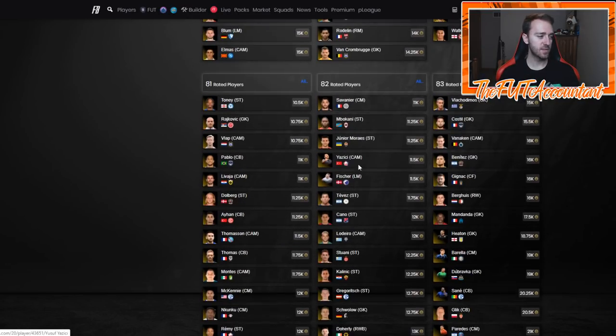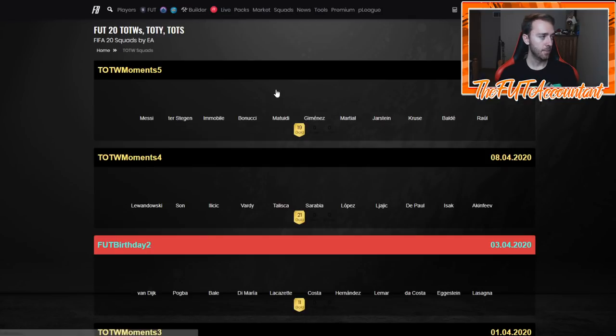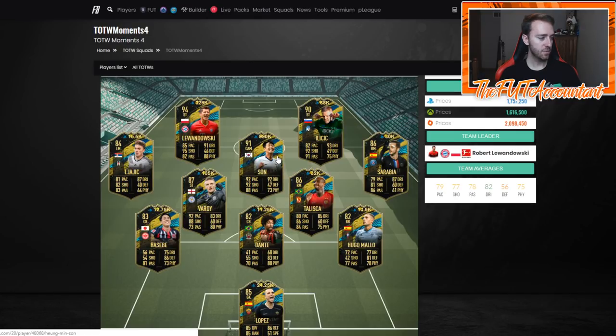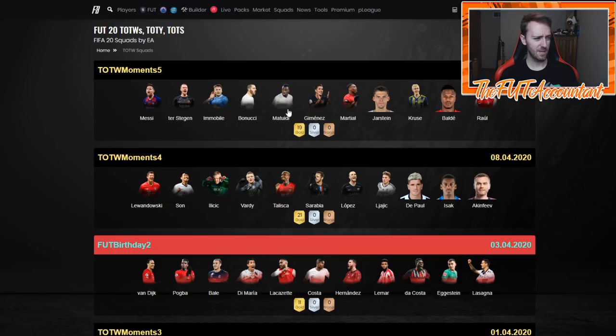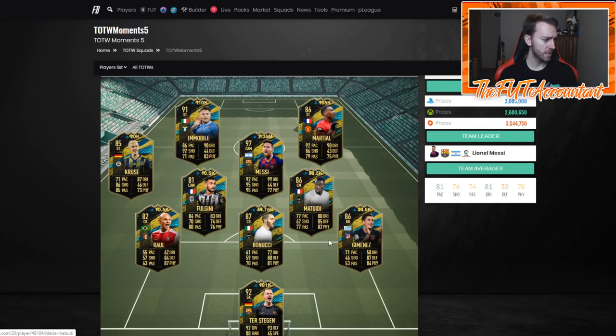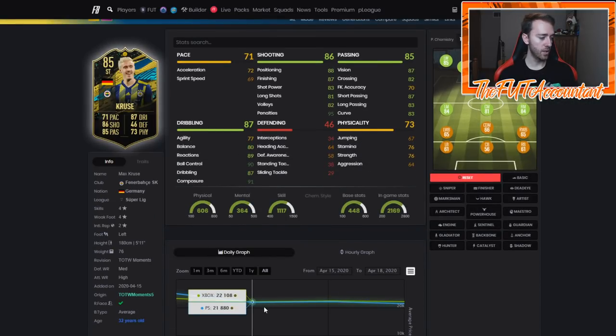Informs are interesting right now because we have Team of the Week Moments, and Footbin's cheapest players by rating page doesn't include those. You have to do your own research. The page shows Henderson as the cheapest 85-rated inform at 28,000 coins, but if you look at Team of the Week Moments, Gomez is about 4,000 coins cheaper and he's been out of packs for a week. This week's Team of the Week: Bonucci at 87-rated 44k, Jimenez at 34k, and Max Kruse as the cheapest 85-rated inform.